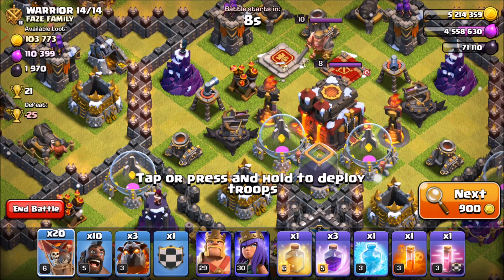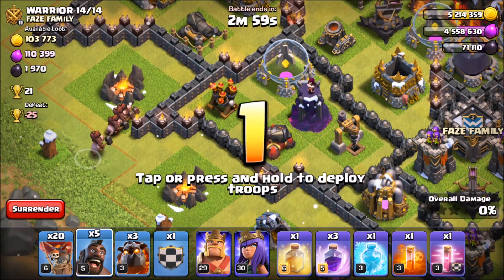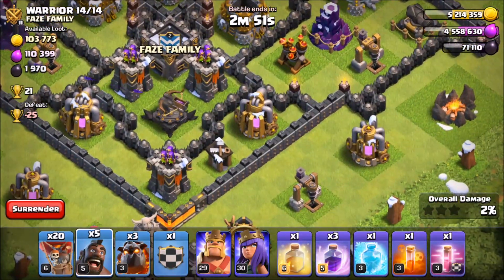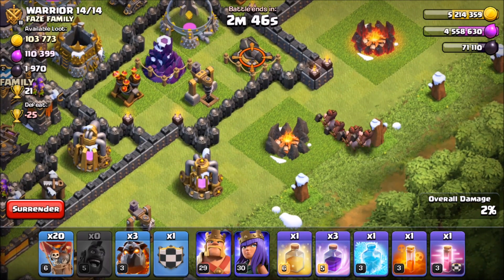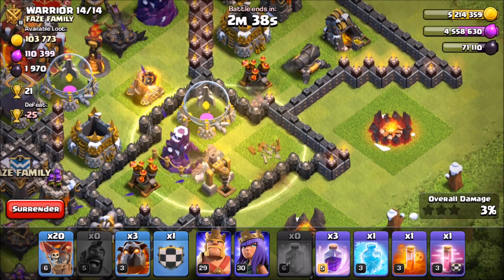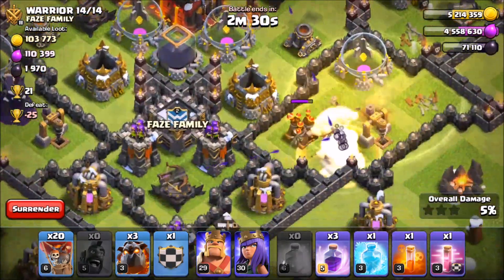We're going to try this base — it has nice easy access to this air defense right here. We should be able to get it with just four or five Hog Riders. Sitting at five Hog Riders — that air defense goes down. We might be able to work over towards the next one. We're just going to throw our hogs over here and see what they can do. Throwing down that heal for the Hog Riders — they're going to get that other air defense too. We got two air defenses down — not too bad!